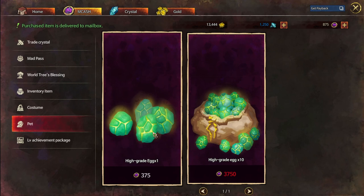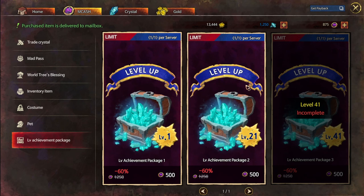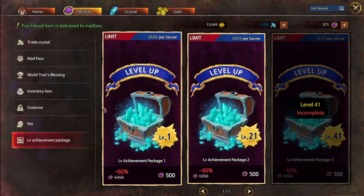Also with mCash you can spend on level-up packs — there are three different ones you can buy, one per server. If you wanted to buy all of them, that would cost you $30, and they give you crystals among other things.